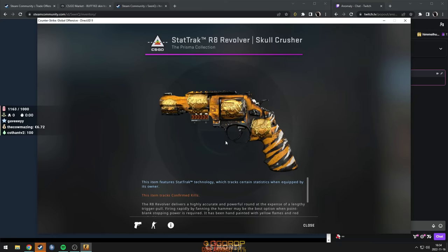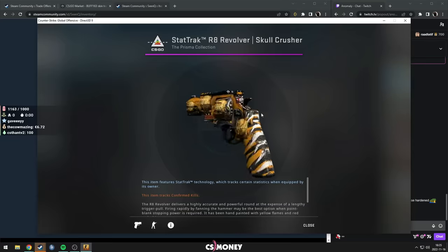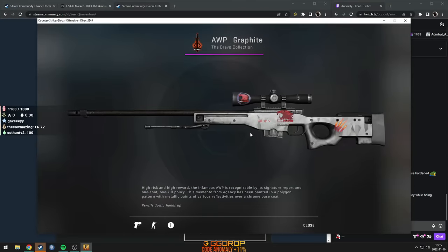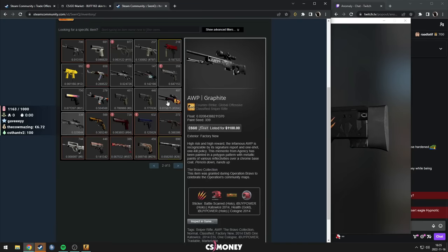Skull Cruiser R8. The thing with this one is you can have five stickers — four like a regular, and one on the spinning wheel. Only this and the terrorist auto sniper can have five stickers. It's very unique. Graphite — not too crazy. It's just iBUYPOWER holo. You see that a lot on graphites, and it's not on scope. Still nice.